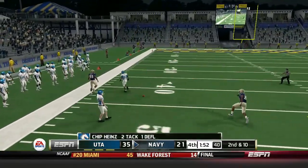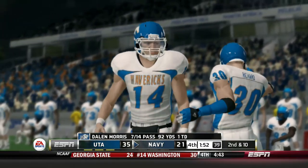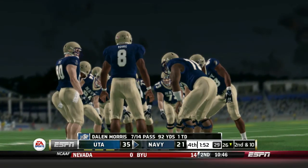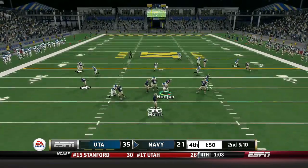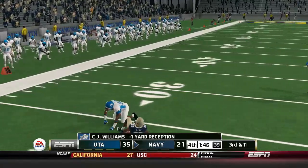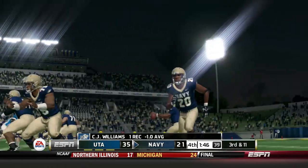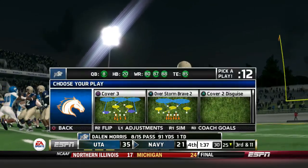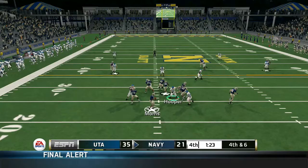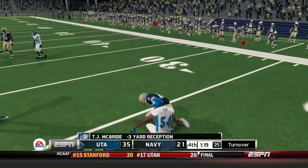Chip Hines with a pass deflection but he does not get the pick. Hooper gets there but not in time — a pass for negative one yards. This Navy offense, what in the hell are they trying to do here? They may have just given up. He throws a pass behind the line of scrimmage.